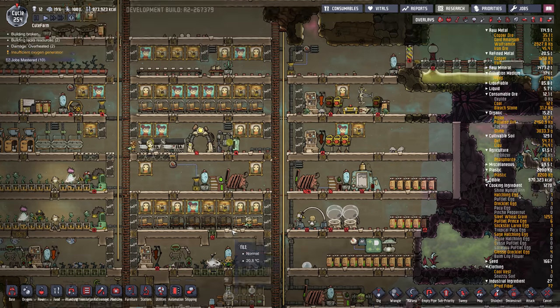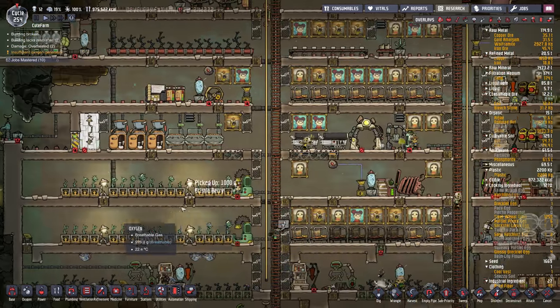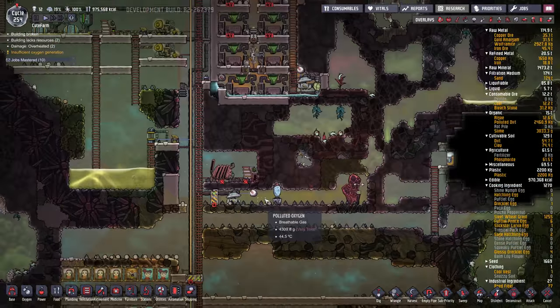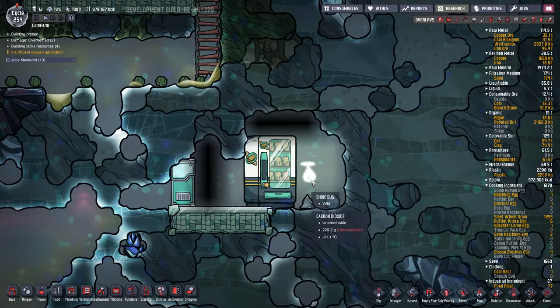Hey gamers, it's Wintermute here from Grind This Game, back with Oxygen Not Included - the Ranching Upgrade Mark 2. I didn't cheat, but when I loaded up the game I noticed we do have a shine bug. I thought they had gone extinct, but there was one in here.